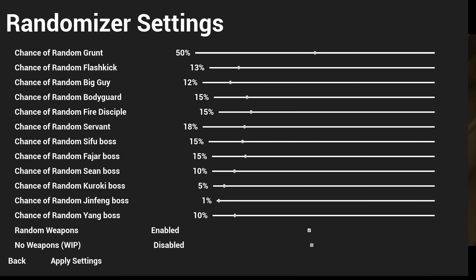We are at the Tower with the randomizer mod. I've been pretty tame with this so far but we're gonna kick it up. We're going to up the boss chances — to see a boss we're gonna put it at like 40. And then since we're at the Tower we're gonna turn Jinfang off because this is her stage.